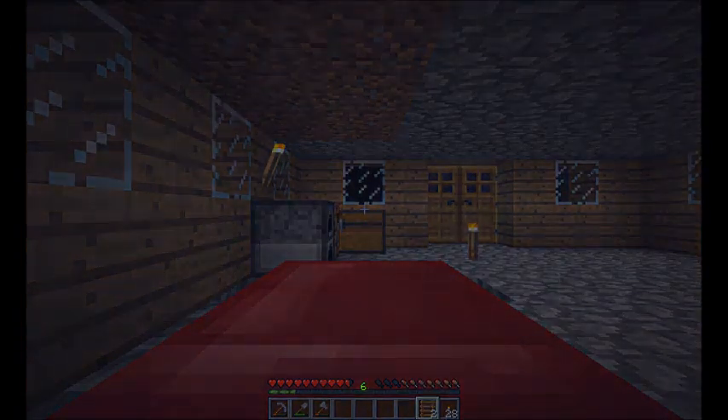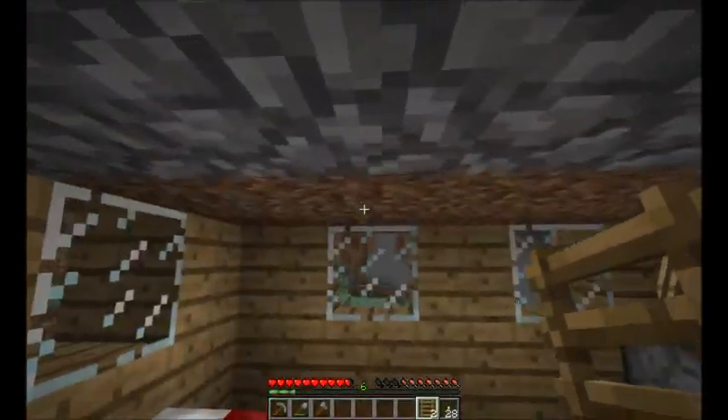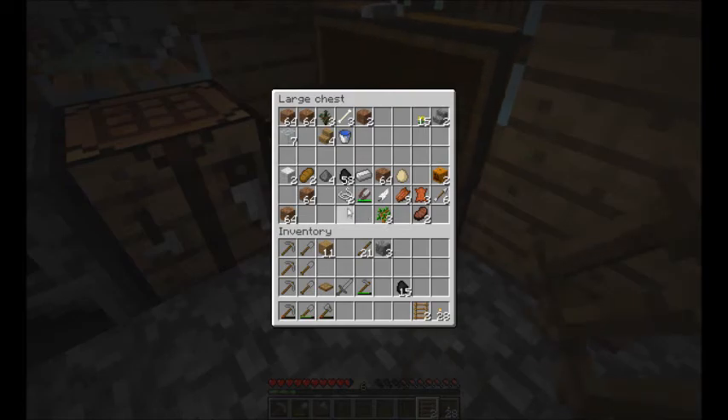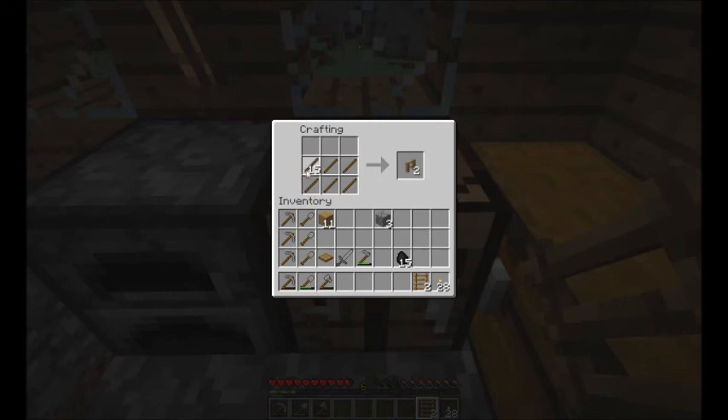The next thing I'm going to do is get rid of the remaining dirt that's up here, and then I'm going to put some fencing up. To make fencing — you basically do six in a horizontal configuration like that. So we're probably going to need a lot. We get that first, and then let's go ahead and get the rest of this in sticks and make a few more.